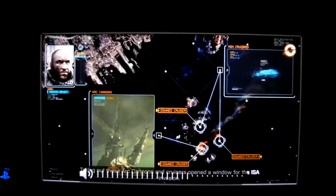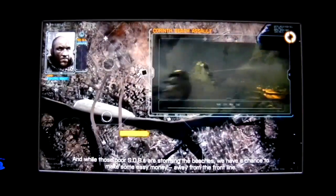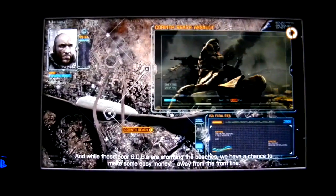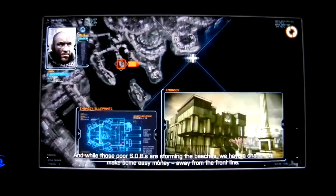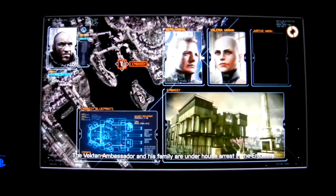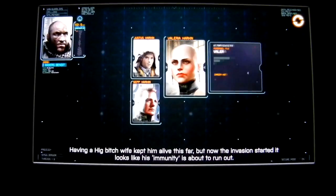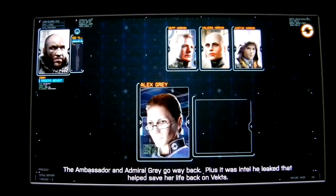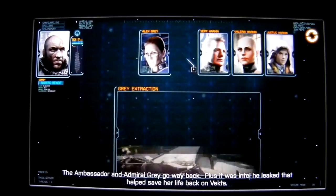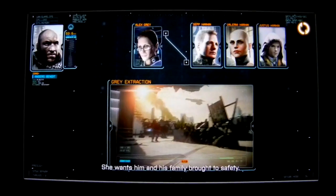Nice work Tanner. Taking out those arc cannons and cruisers opened a window for the ISA invasion. And while those poor SOBs are storming the beaches, we have a chance to make some easy money away from the front line. The Vecta Ambassador and his family are under house arrest in the Embassy. Having a Helghast wife kept him alive this far, but now the invasion's started it looks like his immunity is about to run out. The Ambassador and Admiral Gray go way back.